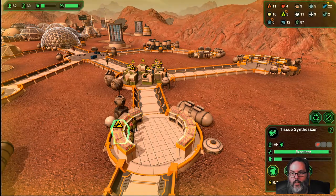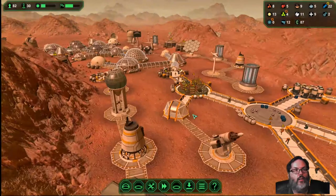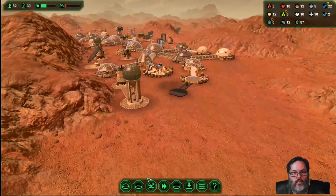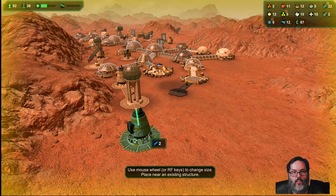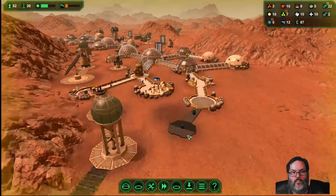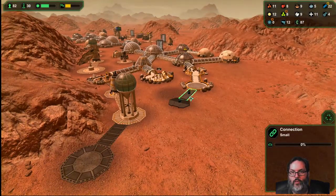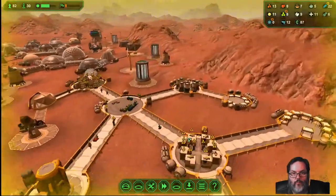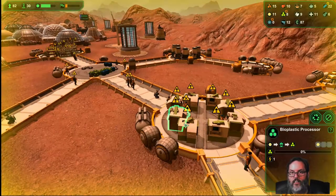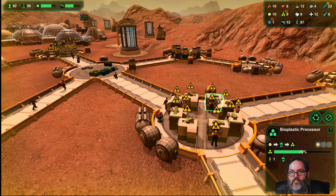A little bit more pork instead of chicken. Power's doing well. Water is lacking. All right, so we're going to drop that. Now we should have more than enough metal to make that - right now we're waiting on plastics for that. What are these guys - do they even have starches inside? Yes. All right, so plastics should be coming together.